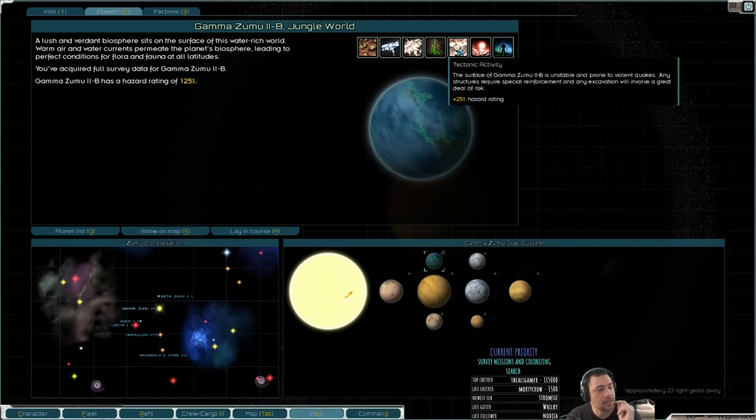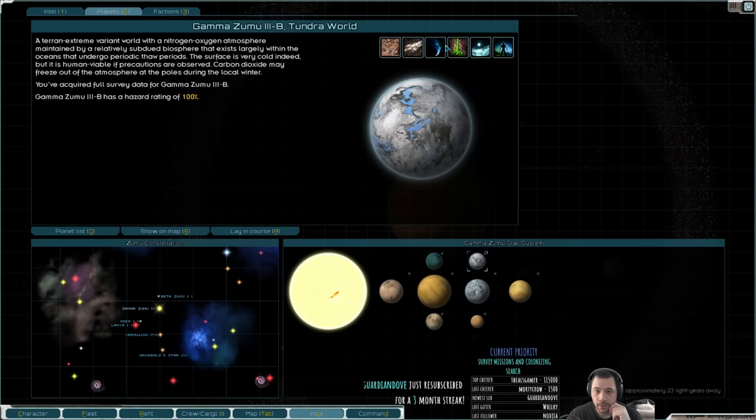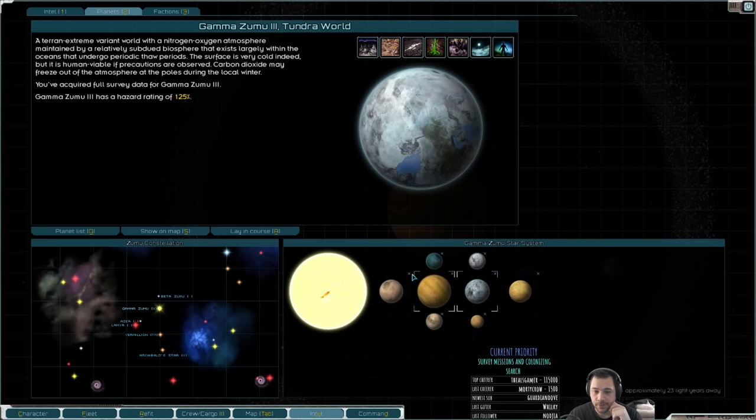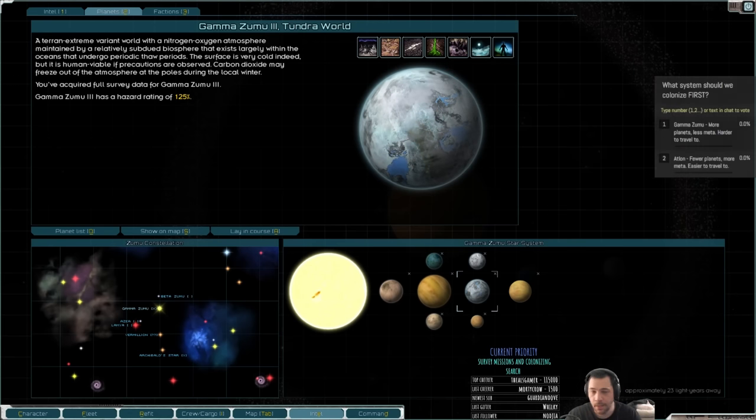Actually, this is only tectonic activity — not extreme tectonic activity — so I think Gamma Zumu 2 could have a fullerene spool. Yeah, they all could be spooled, as far as I can tell. And of course, Zumu is closest to the shunt.